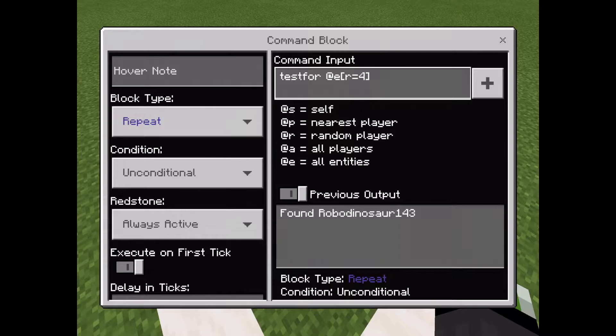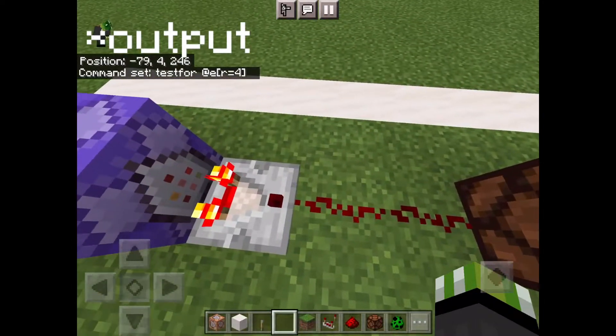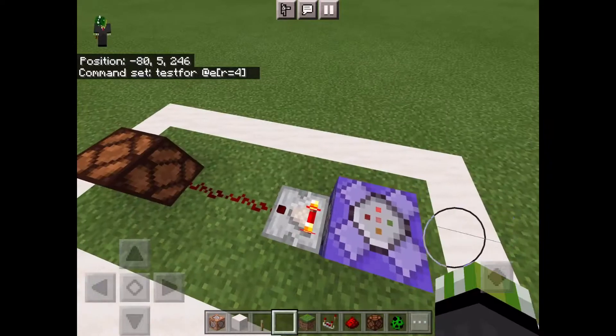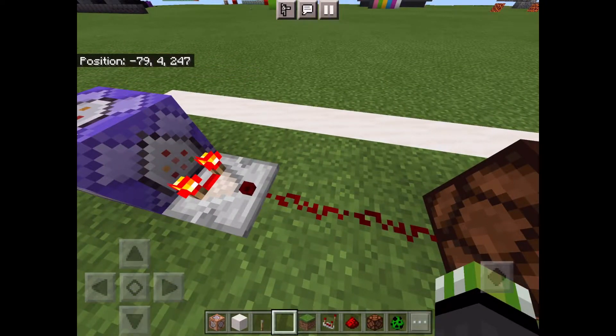It just tests for all nearby players in a given radius. But it actually gives off a redstone input. So if there's one player nearby, it gives off a redstone input of one, and one of the redstone is lit, as you can see.